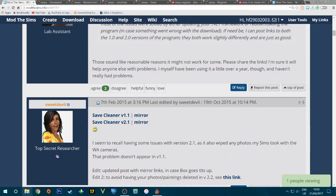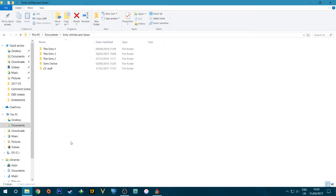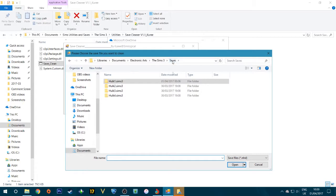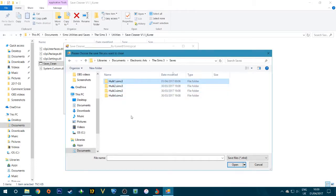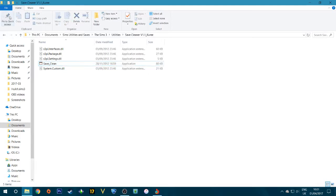Once you've downloaded Save Cleaner, launch it — a security warning may come up depending on your version of Windows, don't worry about it. It will lead you to your save folder. Go to your Sims 3 save directory, click on the save you want to clean, and then click 'Start Cleaning.' It's straightforward and helps keep your saves optimized.